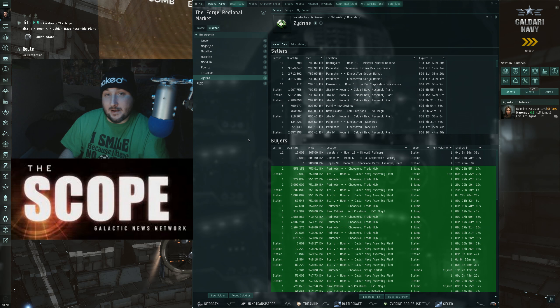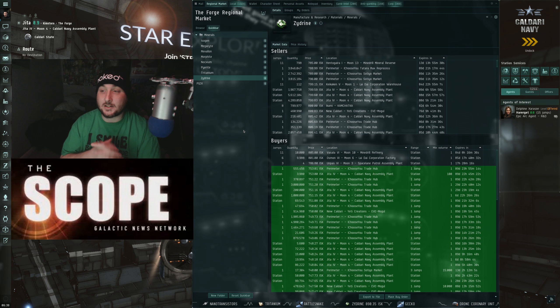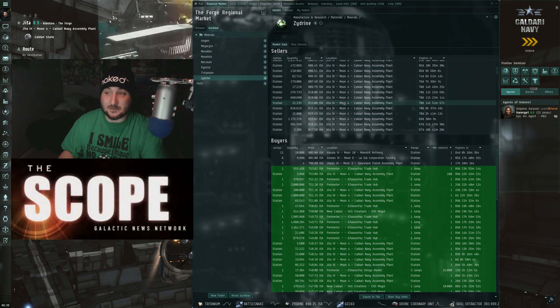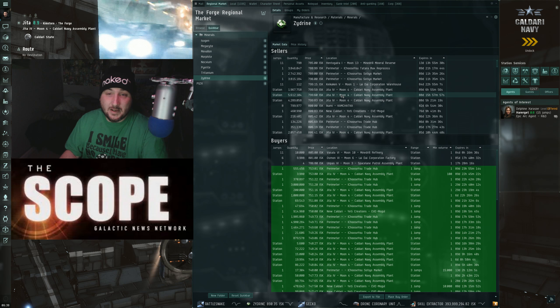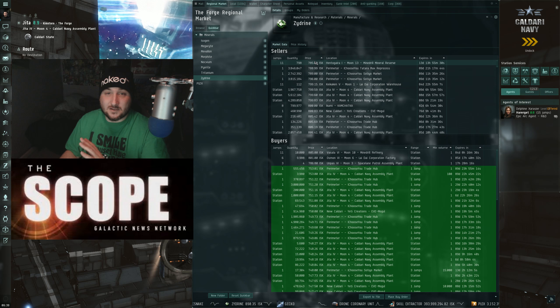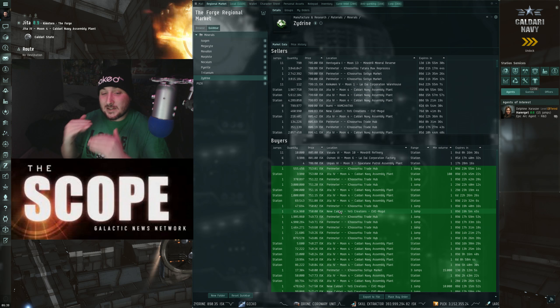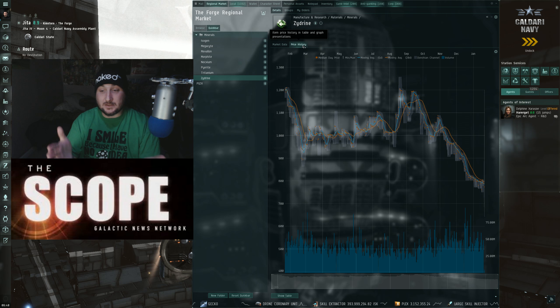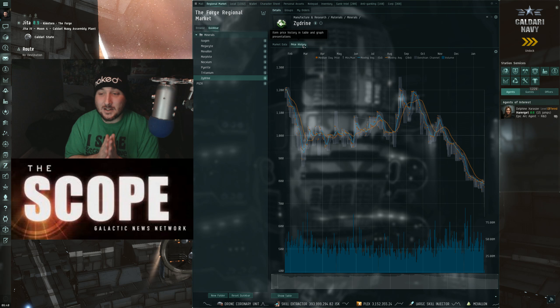Zydrine — however you want to pronounce it — is about 751 ISK if you're looking to drop it on the market here in Jita. There are strong sell orders and it's around 789 ISK if you're buying it right away. There is a nice supply of Zydrine right now with decent buy orders, so you can probably move it. But if you're going out mining a lot of this stuff you might be a little disappointed, because it has been dropping — there's definitely an oversupply.